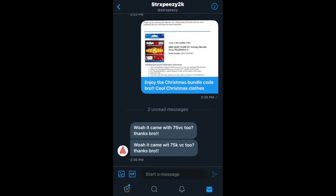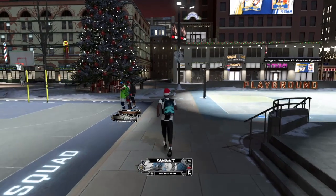If y'all don't know, as you can see from what it says, it comes with 75k VC. So you get the 75k VC, the Santa hat, the sweater, and a backpack. You don't have to be a SS2 to wear it — you can wear it off rip.